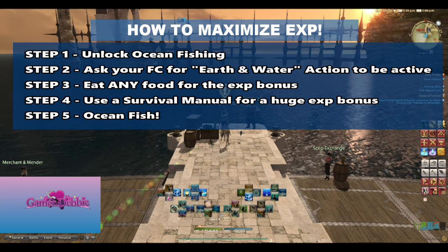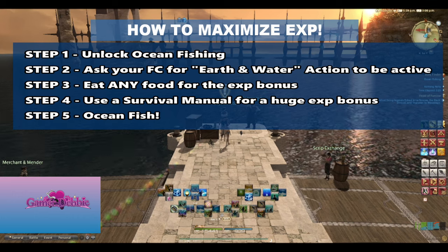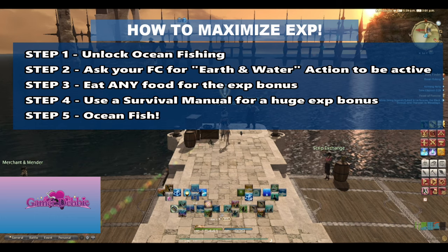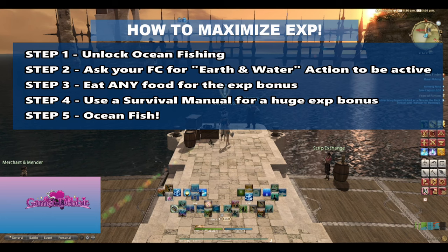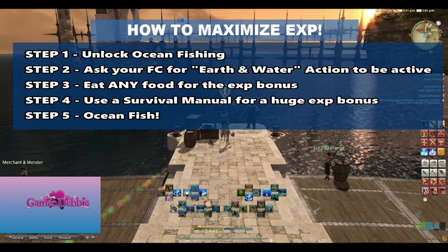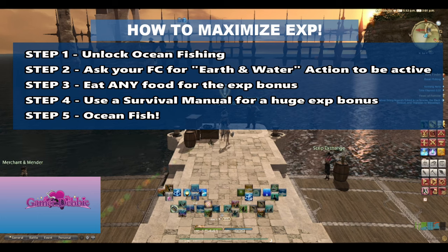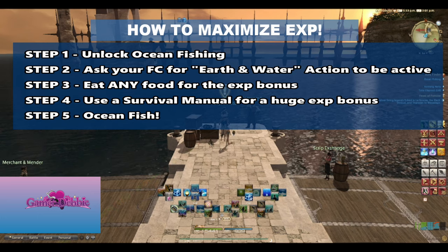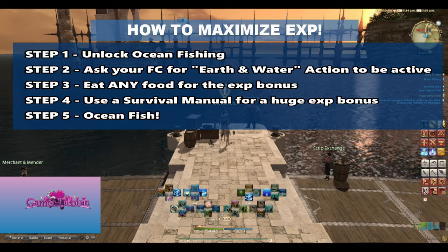Step one: unlock ocean fishing. Super easy — you can do it as a level one or two fisher and it takes no time at all. Step two: if you have a free company, ask them to put up a gathering experience action, Earth and Water — but this is optional. Step three: food. Eat something before your fishing trip for the bonus experience. Bonus tip: you can eat twice to be full for double the duration. If only that worked in real life.